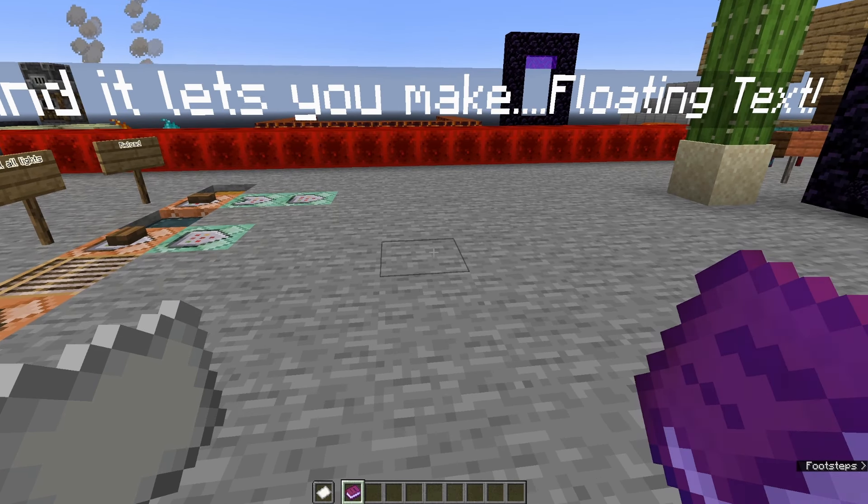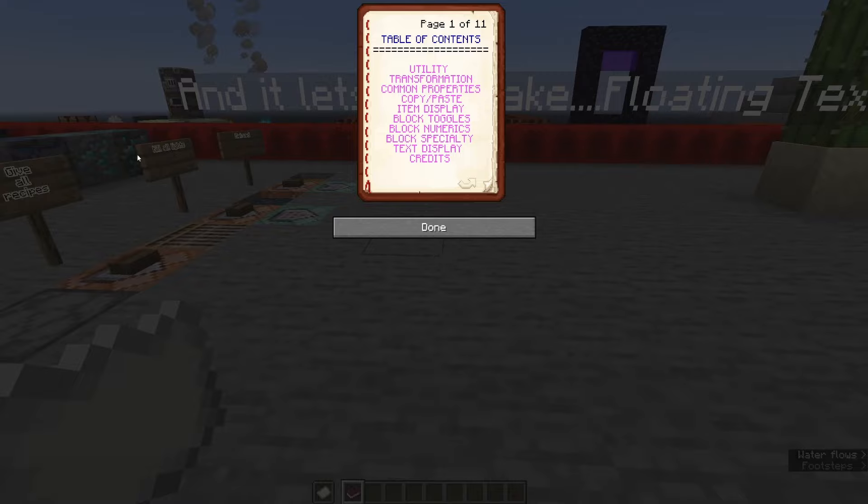So let's go ahead and go over some changes. First and foremost, the misc page — the miscellaneous page — was renamed to item display, and that's because all that was in here was item display stuff anyway.